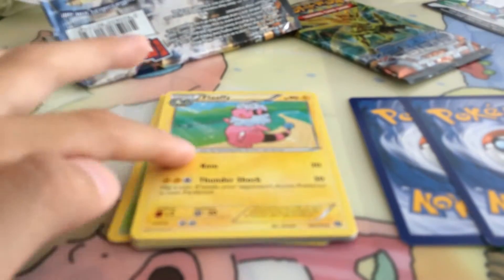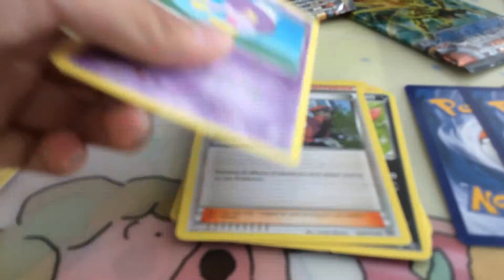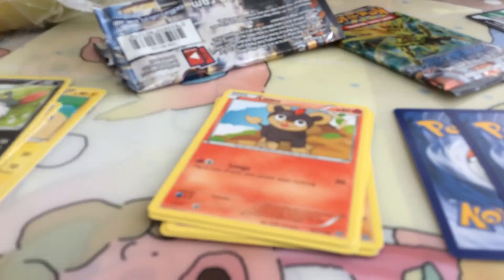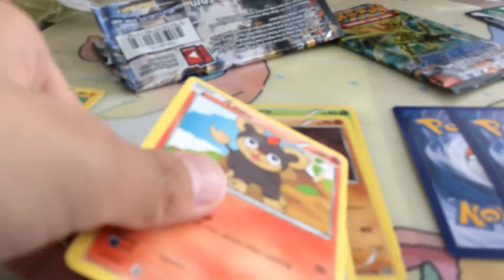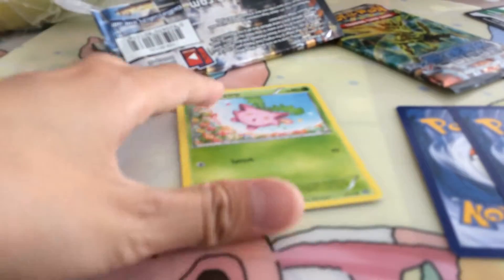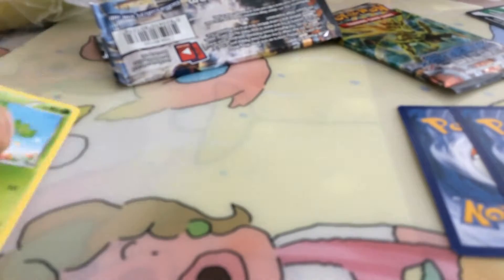So the first card is a Flaaffy, a Drifblim — not focusing — Pokemon Ranger, Sneasel, Litleo. What's that? Nidoran male, Nosepass, and Hoppip.